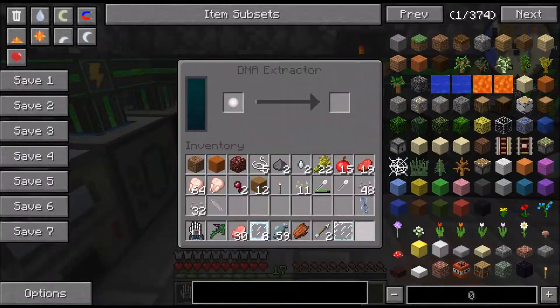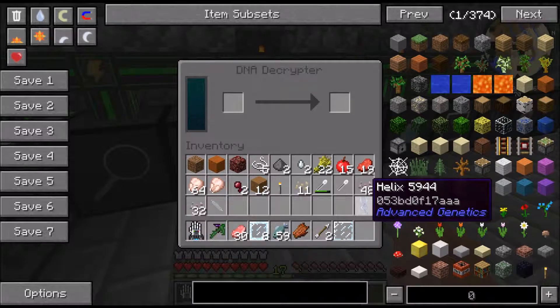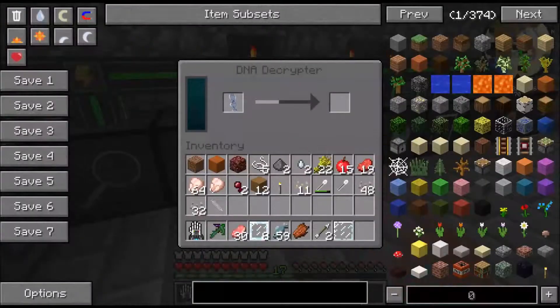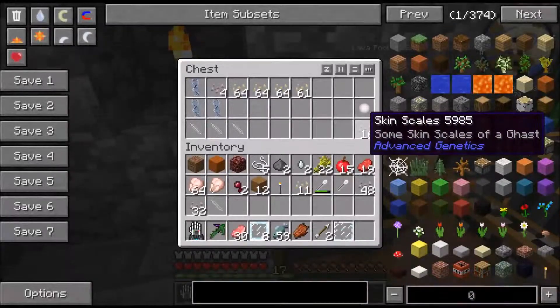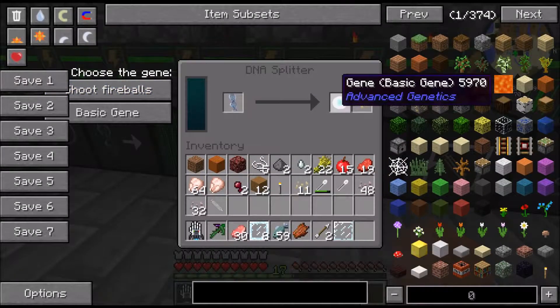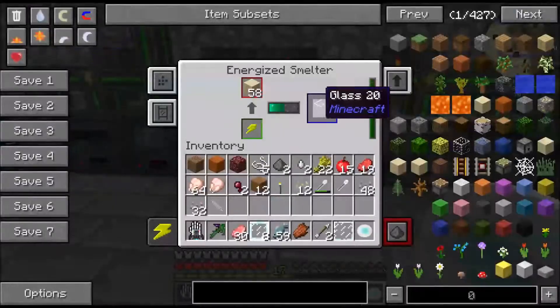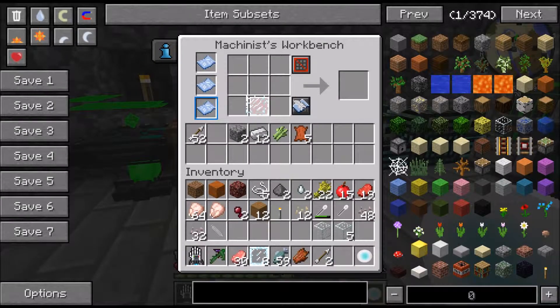Let's throw some sand in the smelter and get that going. I've got to take a look at my DNA table, so that way I can see if something comes up that I don't already know. I think maybe I get fire resistance from a pig man. I need one piece of glass so that I can do this.